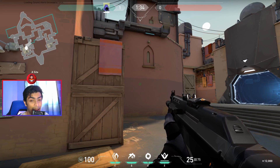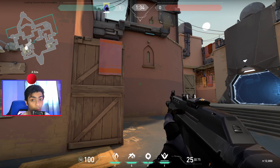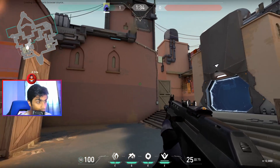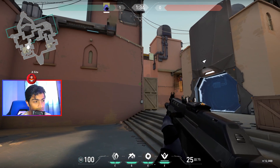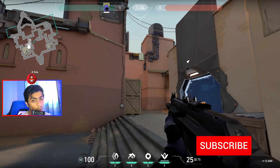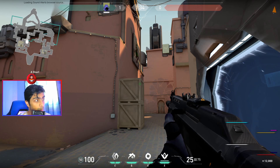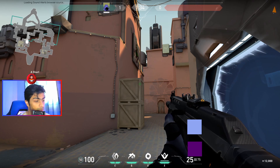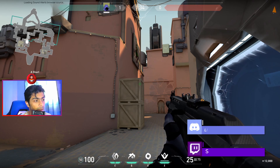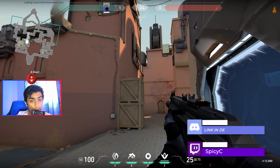Hey guys, it's Spicy and I'm back with some more five-head content. Today I'm going to bring you one-way smoke spots for Omen. The biggest difference between Omen and Cypher is that you have a lot more control over your one-way smokes with Cypher. With Omen you can't trigger your smoke when you need it, so you need intel — anticipate it through your mini map question marks or a teammate call. The smokes are up for 12 and a half seconds.